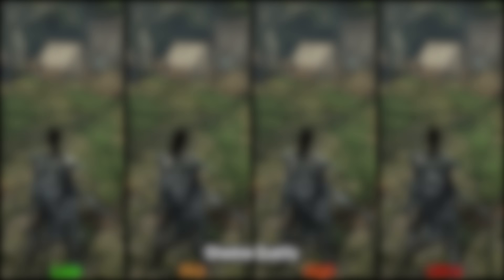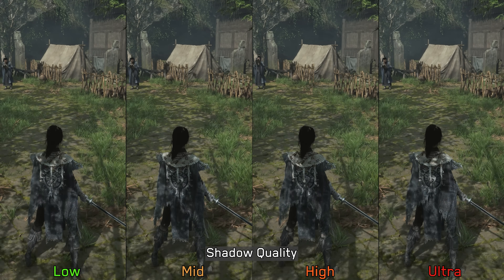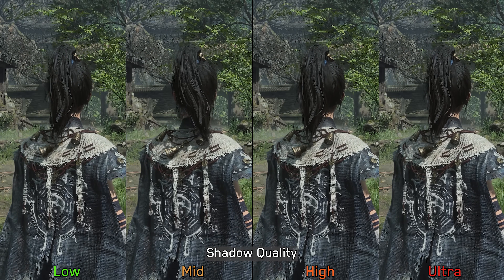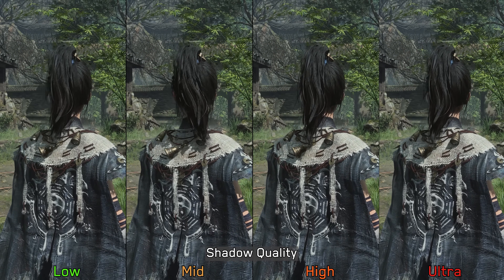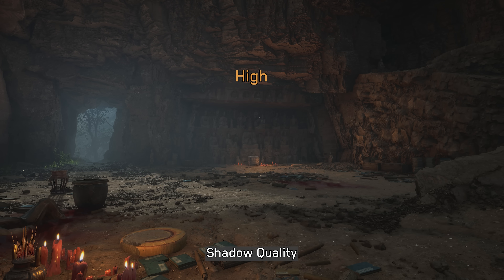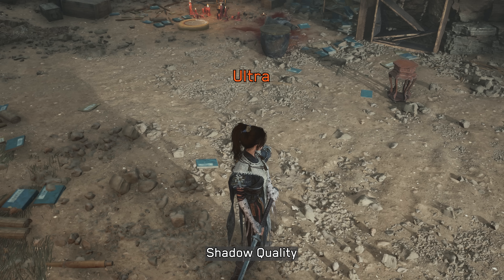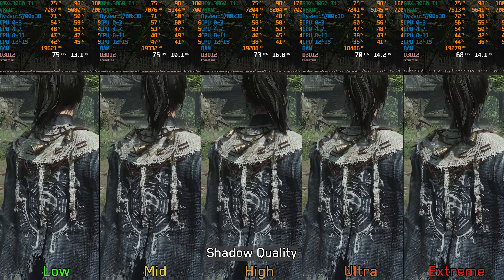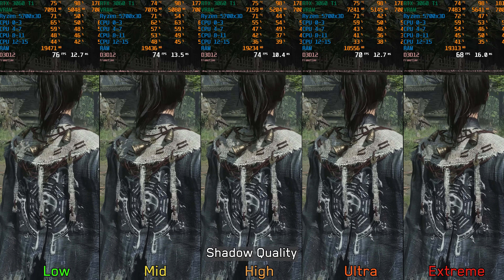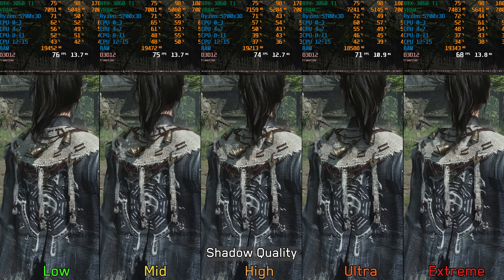Next, shadow quality. When it comes to environmental shadows, there is no major visual difference between the options — even low shadows look good and remain stable. However, self-shadowing is where differences become more noticeable: high and ultra provide more stable and refined self-shadows compared to low and medium. The shadow quality setting also adjusts the draw distance of certain artificial light sources, with high and ultra extending their visibility. There is also an extreme option which increases shadow casting detail for more accurate shadow shapes. Performance-wise, there is approximately a 6% cost from low to ultra and a 10% cost for extreme. I recommend sticking with low or medium for 8GB GPUs, but if VRAM is not a concern, high is a solid choice.